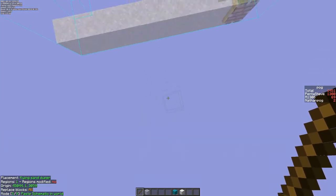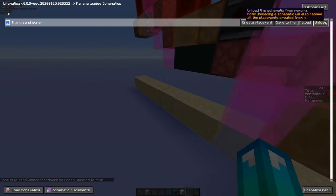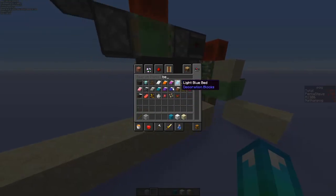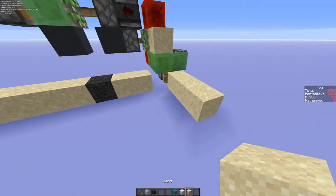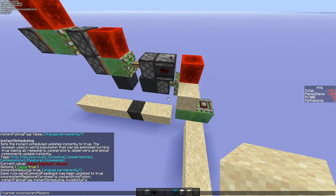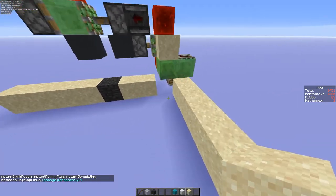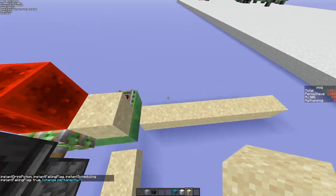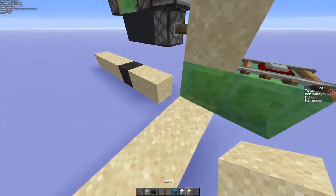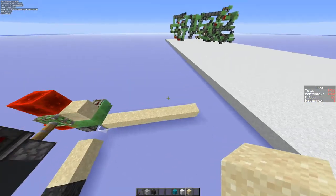Here we go — this is the start. We need to have an immovable block, so you instant fall. The instant falling flag needs to be set to true. I don't really know why this isn't working, it's probably just like some flaw here or something. This is basically the stuff that you would use — normally this works, I don't know why it's not working now.